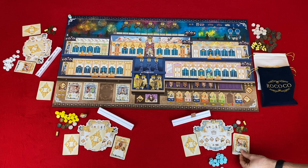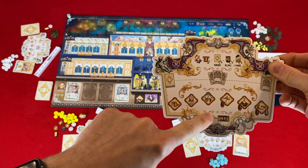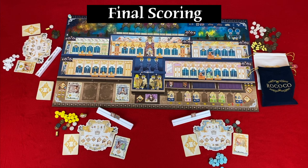Turns continue until all cards have been played by all players. Then we move to phase four: collect income. Each player will get income — a base income of five — and then add any from the catering kitchen decorations. Rounds continue until the end of the seventh round, then we go into final scoring.